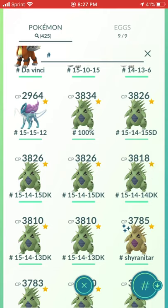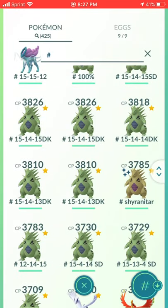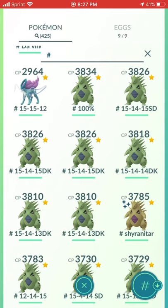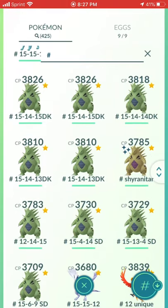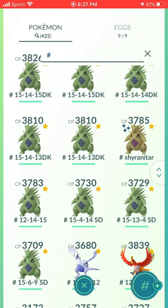One Suicune — I've never used it but I love the legendary dogs. Twelve Tyranitar. At first I maxed out six Crunch, and then Tyranitar got Smackdown, so I maxed out six more. Some of them have bad IVs — 15/4/14, 15 — I was so picky with Stardust back then. I cared more about saving Stardust. I was more of a quantity over quality person, but I've changed now.